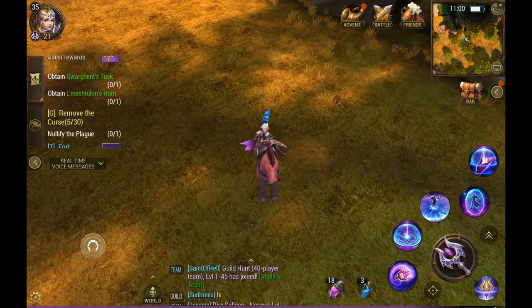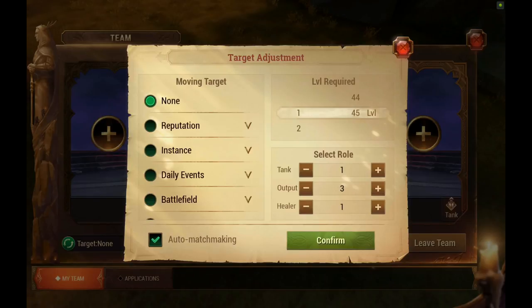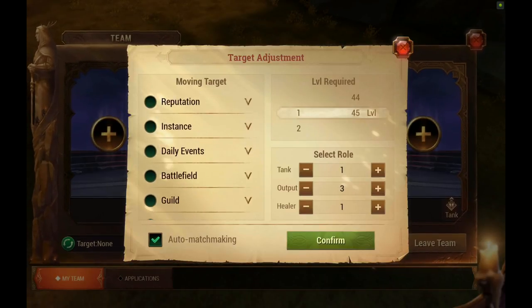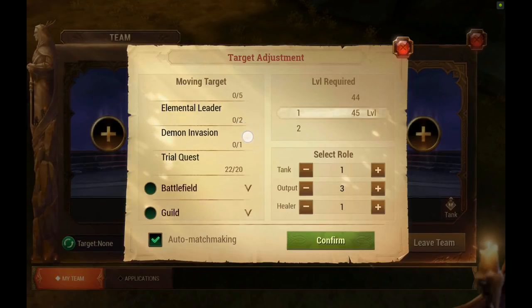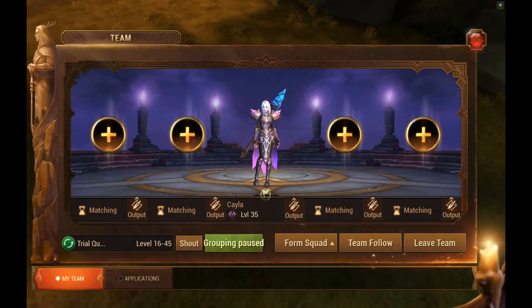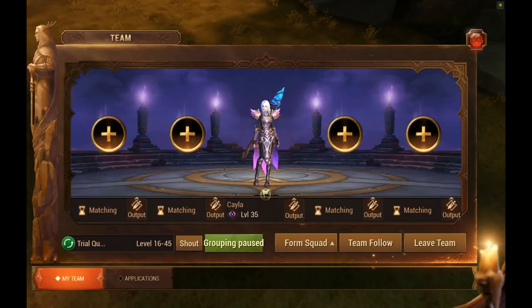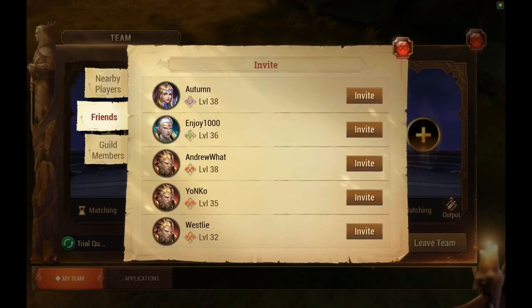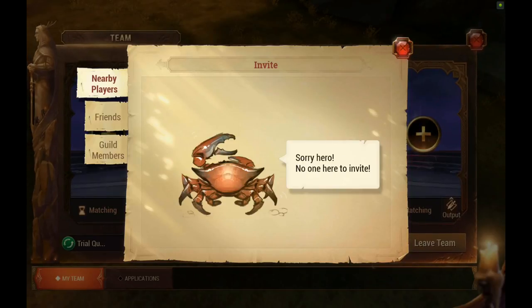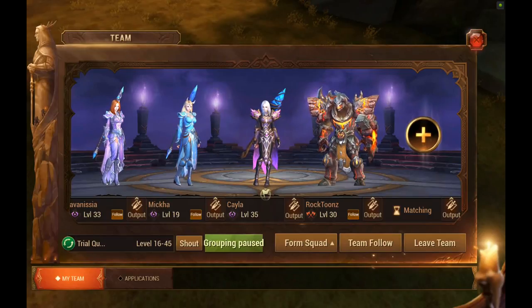Now I'm going to show you how to form a team. If you click here and select 'Create a Team,' down here is where you select what you want to start a team for. I'm going to do daily events and the trial quest, then confirm. You can shout in the team channel to get people to join, or click the plus button to select friends, guild members, or nearby players. Once people start joining — and we just need one more — then you can proceed.